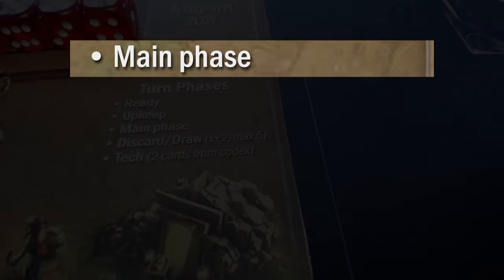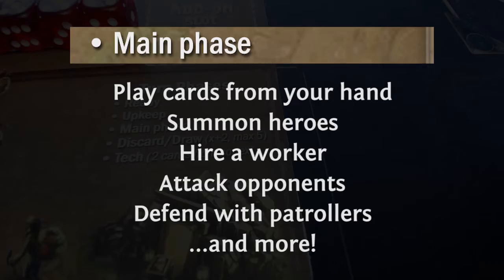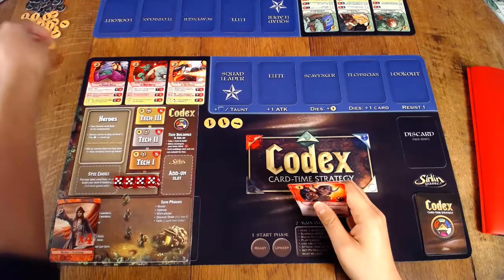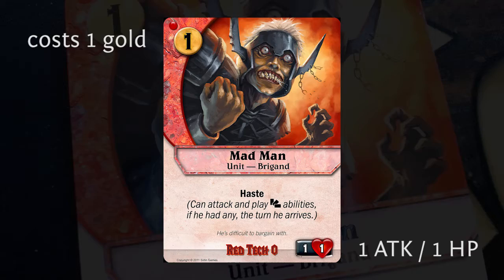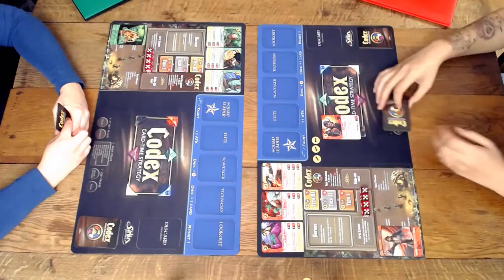Now we get to move on to the main phase, and this is where you can play cards from your hand, summon heroes, hire workers, attack your opponents, and set up your defenses. The red player plays Madman from his hand, who is a one cost unit with one attack power and one health point. Gold costs are always listed in the upper left corner of the card, and attack and health values are always listed in the lower right corner of the card.